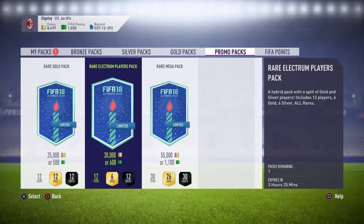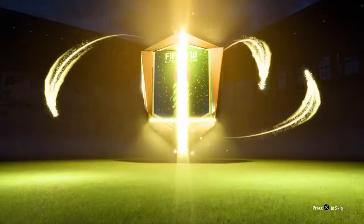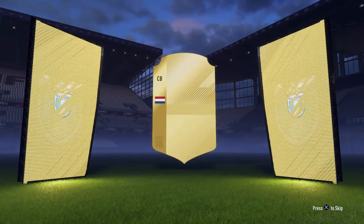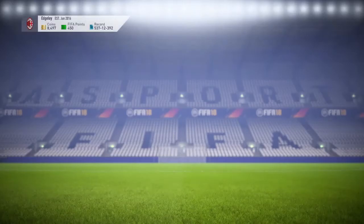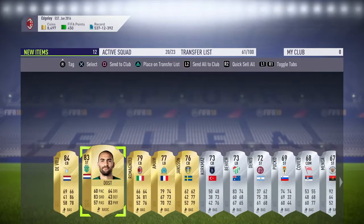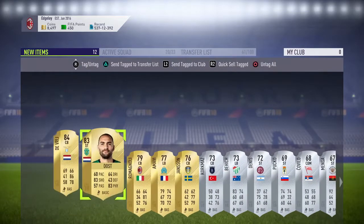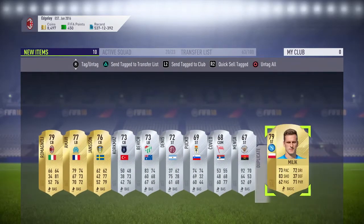Last one of these packs. Last pack - can we get a board? We've got a board. Let's finish this video on a high. 84 rated - really nice call for it in an SBC sense. And Dost as well, an 83 rated. Not too bad to be honest. Not a walkout or anything like that, but not that bad at the same time.